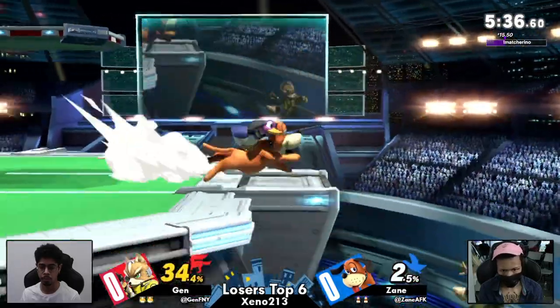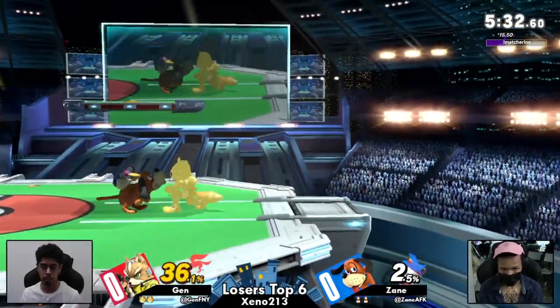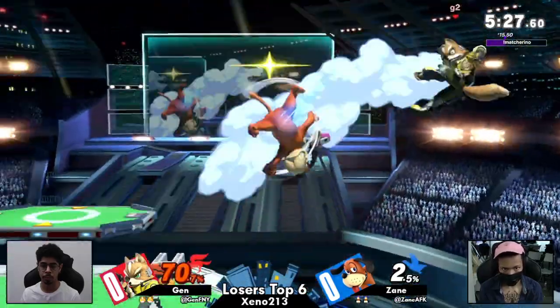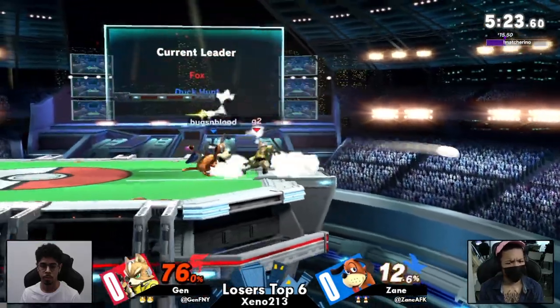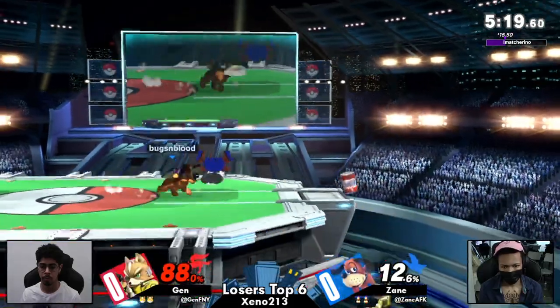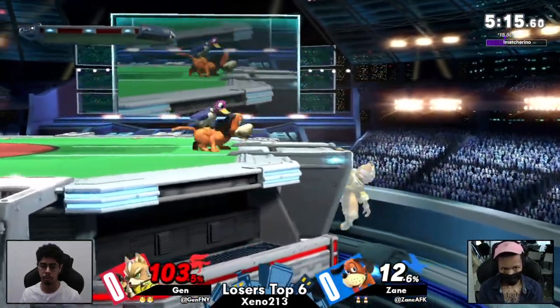He can just air dodge out of those. Zayn told me earlier that those are like true combos and he's just dropping them right now. It doesn't look like he straight up air dodged out of those. He has smashed up — there are certain things that never change even from game to game, and Duck Hunt's smashes dropping is a classic, a tale as old as time.